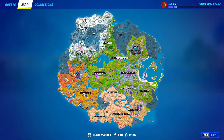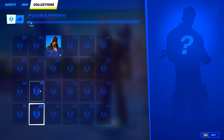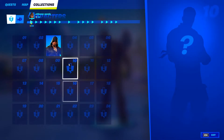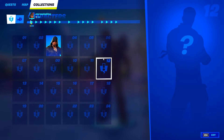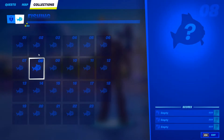Now go ahead and go into the Map. When you're in the Map, click on every single question mark location. If you don't have question mark locations, you don't have to do this. After that, go into Collections and click on everything in there. Then go into Fishing and do the same thing.